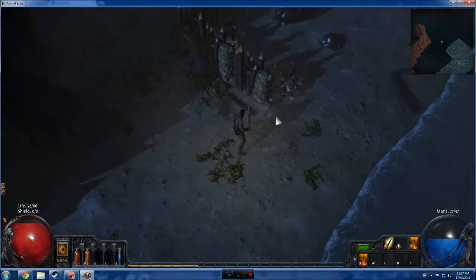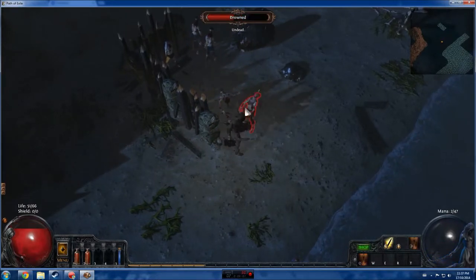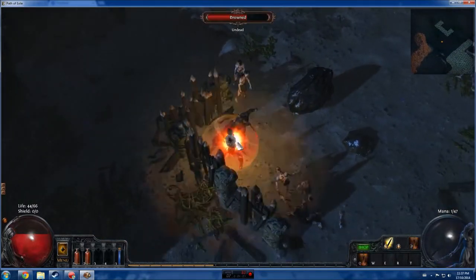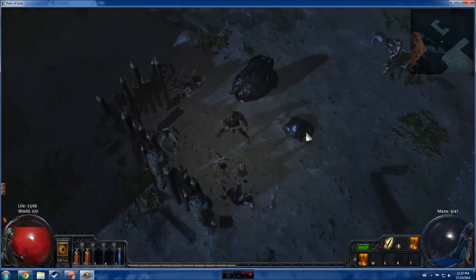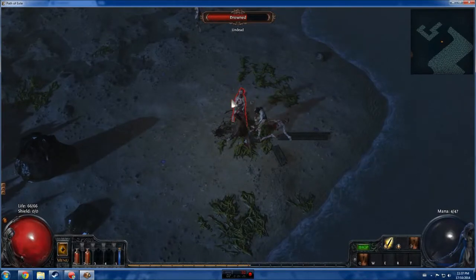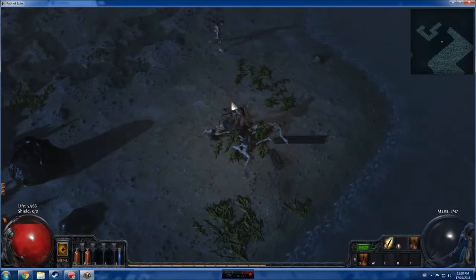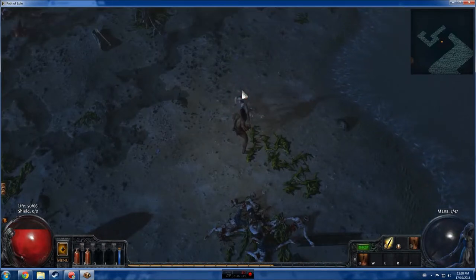Let's go see what else we can kill — some more undead. This kind of reminds me of The Walking Dead. I really like that show. The first seasons were fairly realistic about how society would actually crumble, and the zombies wouldn't be all you had to worry about — you'd also have to worry about other humans wanting to take what you have. We're not going to let these guys take anything — they're going down.